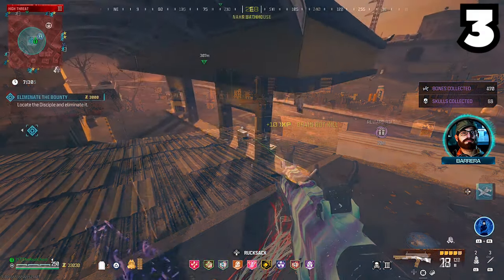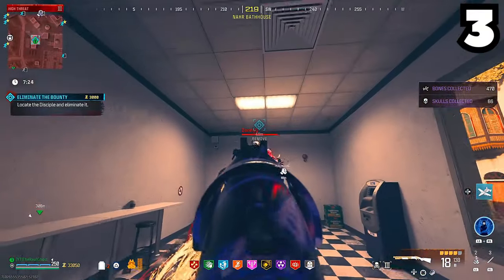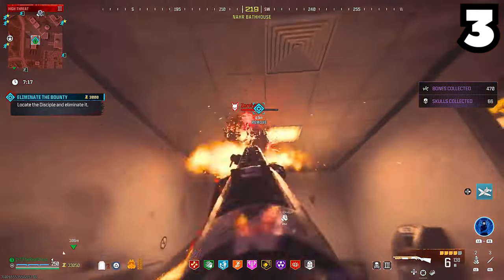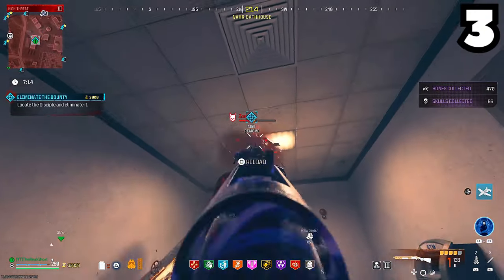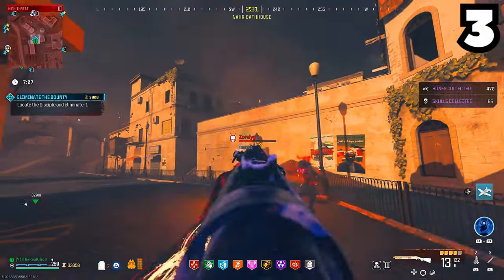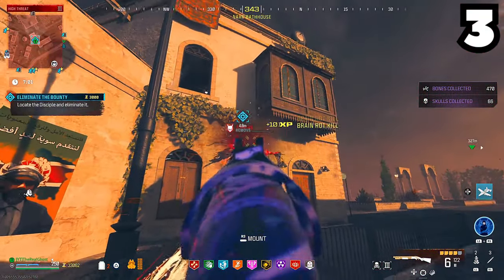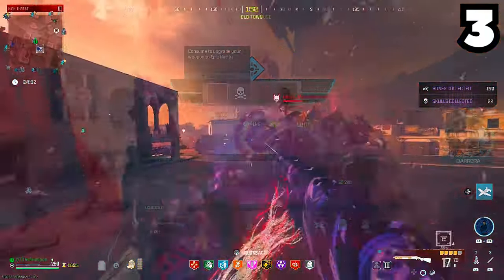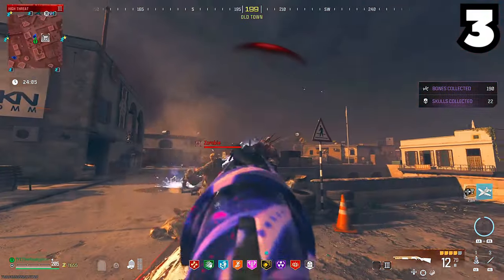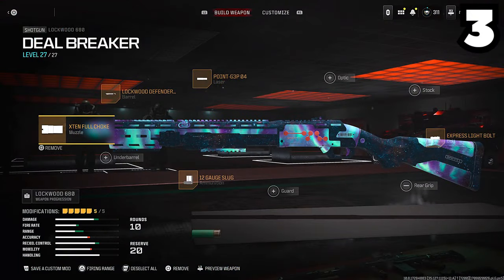Taking up our number 3 spot — you might be a little surprised — it's another shotgun: the Lockwood. This thing did fall from its number 1 or number 2 spot because I feel like they did something to it. It is still a very, very good shotgun and one of the best in the game, but it doesn't feel as powerful as it used to be. I think it's a slightly better option over the Haymaker just because it is more powerful — if you're going boss hunting, stick to the Lockwood. But honestly, the Lockwood kind of got knocked down by the two next upcoming guns.